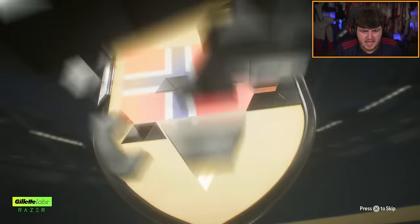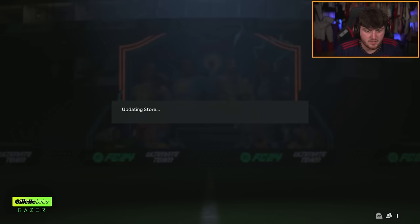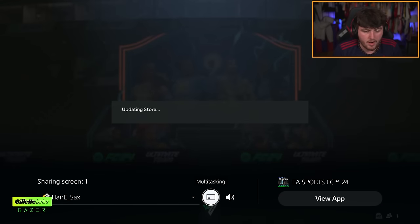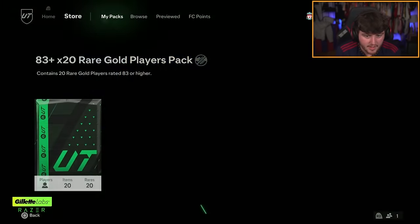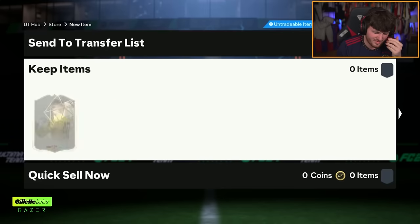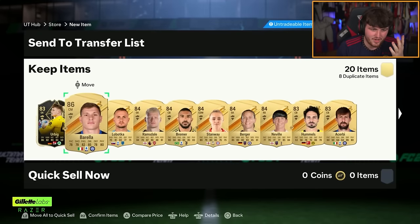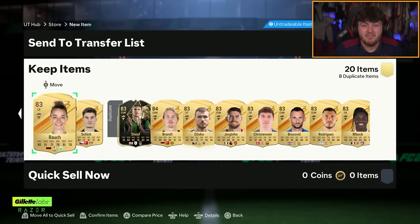Will we get our first blue of one of these 83x20s? Not in this pack — but that's actually not a bad 85x3, three walkouts we'll take. Next 83x20 — come on EA. It's not going to be blue again. It's going to be Italian center mid, I'm going to guess Barella. We get Barella — not even a double walkout.